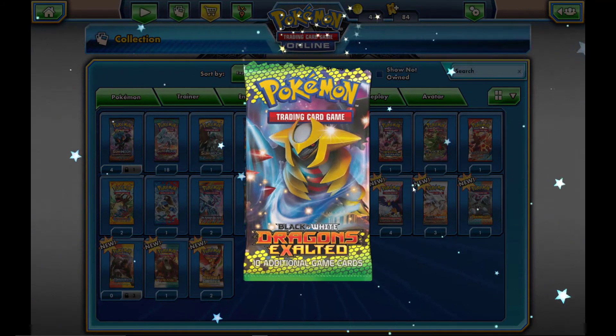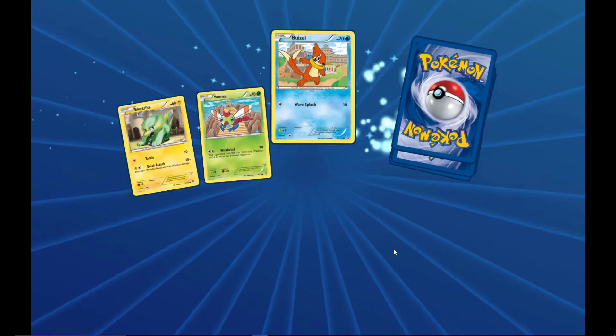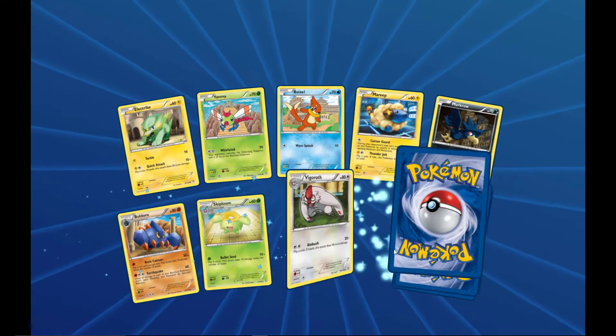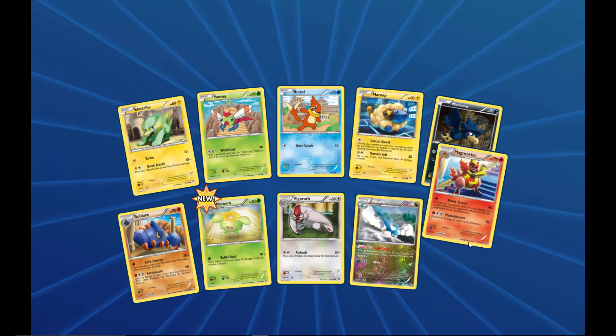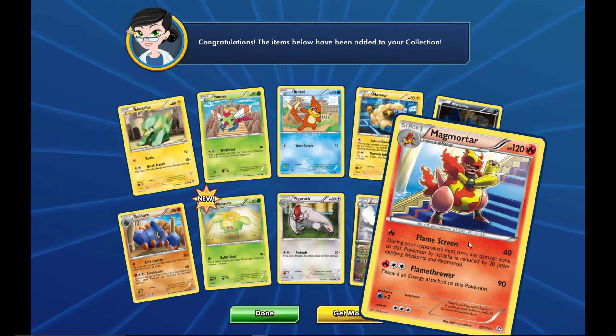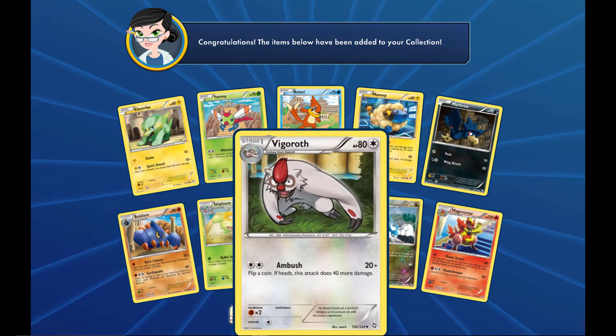Moving on — another Dragons Exalted pack, I think actually that should be Next Destinies. We get an Altaria reverse holo and a Magmortar — not too sure about that one.